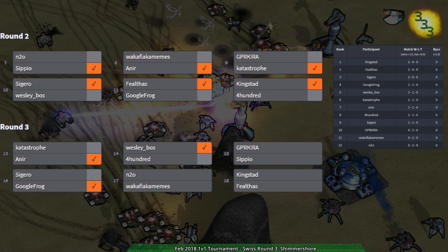We are going to be setting up round four pretty shortly. We have round four, and I think either Felthas versus Siguro, or Google Frog - no, actually everything is interesting. GPR Cura and Waka Plaka Memes have both left, and I'd like to see what N2O is up to - maybe N2O versus Catastrophe would be interesting. We'll take a short break until the brackets get completely set up, then we'll be back - stay tuned.